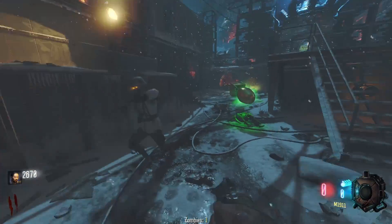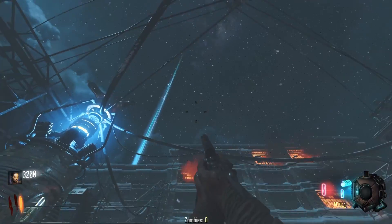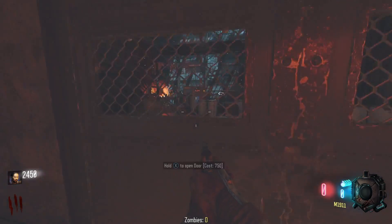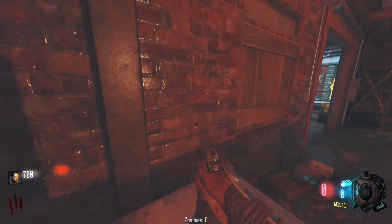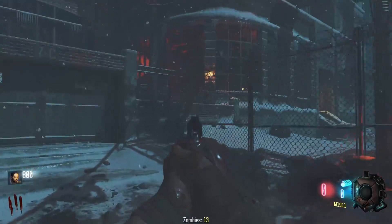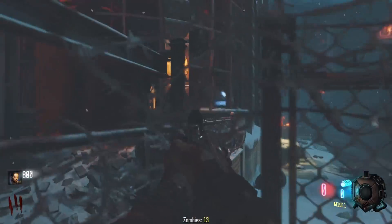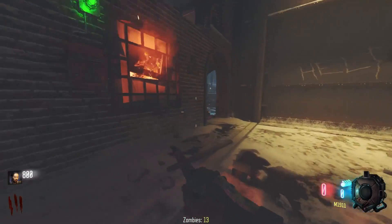Let's get going. A good old new — bam! Oh, it's all the way over there. I don't like opening that door over there. We're gonna just go over here. Fun fact: you can prone down here and get 100 points. Is Quick Revive in there? I hope not. Quick Revive's in there, of course.